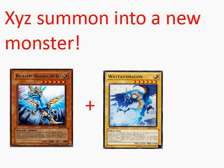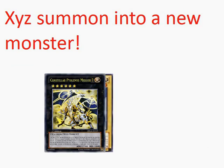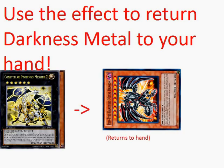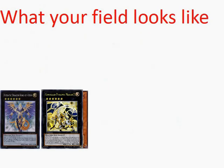Now we can Xyz summon another monster using Sue and Wattail Dragon. In this case it's going to be Constellar Ptolemy M7. We can use his effect and it will let us bounce a monster from either player's graveyard or side of the field back to their hand, and we're going to use it on our Darkness Metal Dragon. So here's what our field will look like — we have Atom, which we used to special summon Darkness Metal from the deck, and M7 who just used his effect.